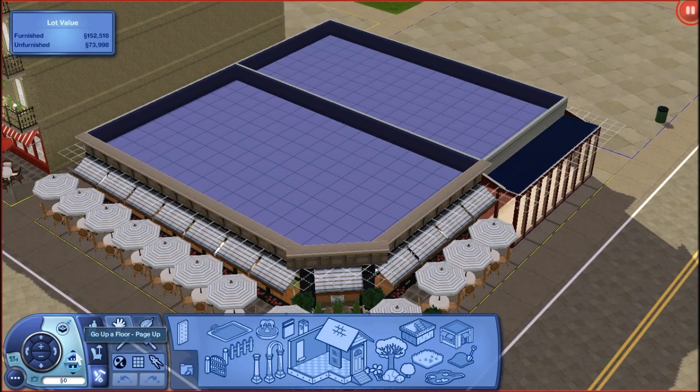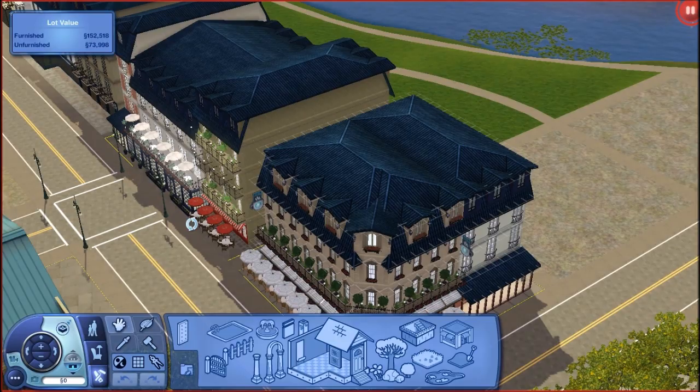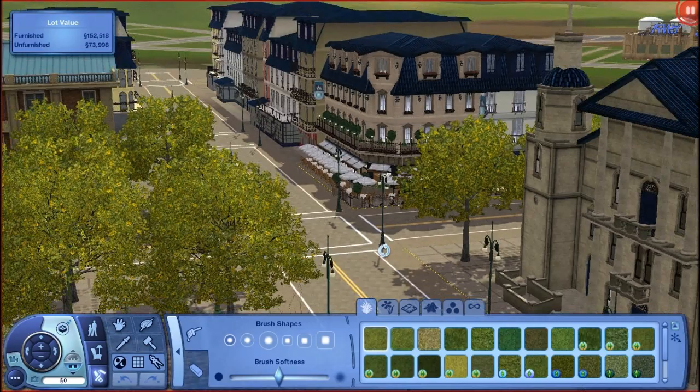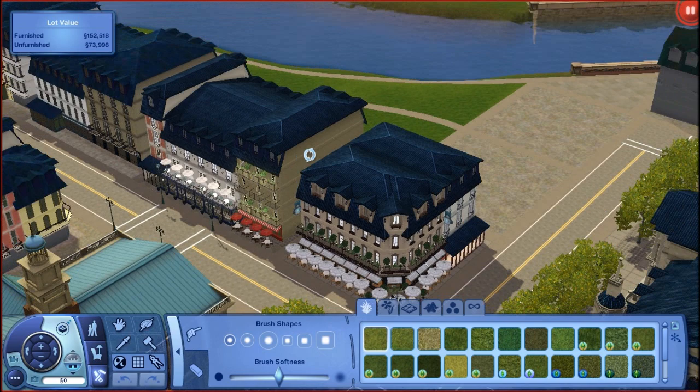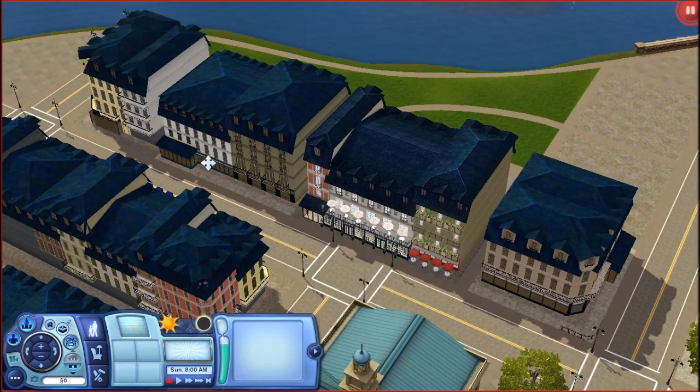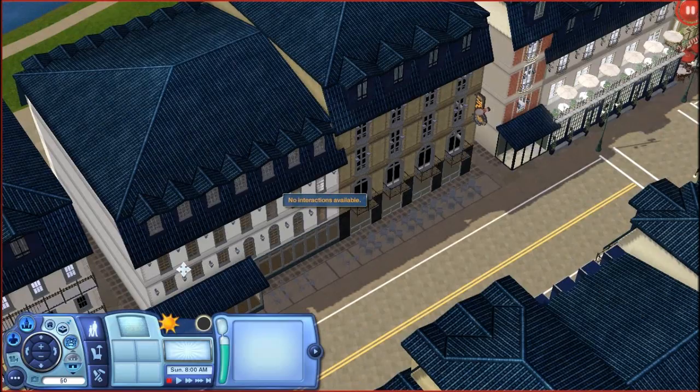The buildings in France are quite big, and in order to achieve the look that I was going for for the town, they really had to be quite big and look as close to the actual thing as possible. These buildings are not based on real life, but are sim versions of what we might find in France. And for the last building I'm going to show you guys, it's this one — it is the bowling alley. It's also going to be mostly a shell.